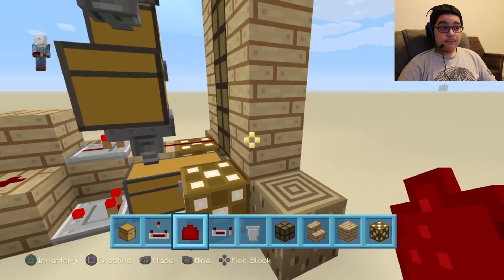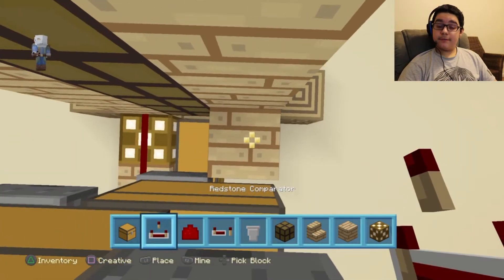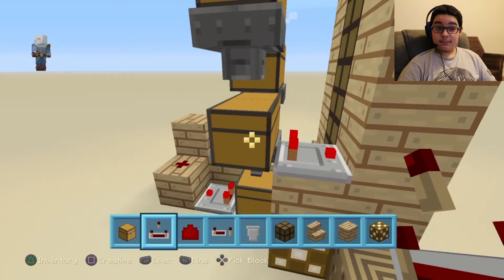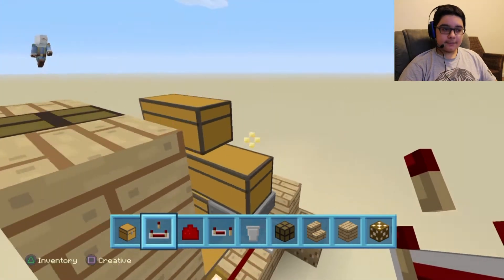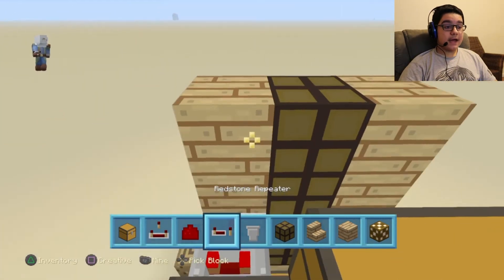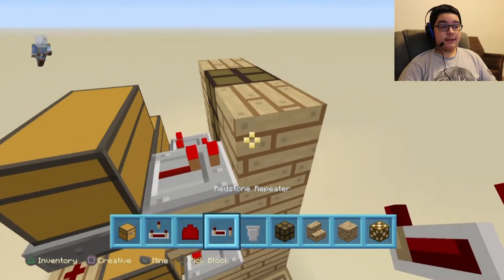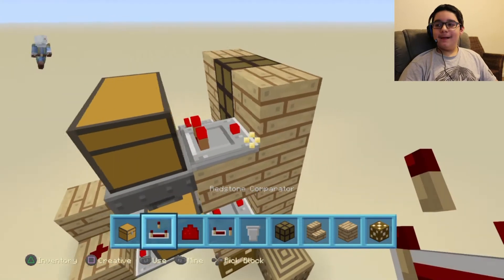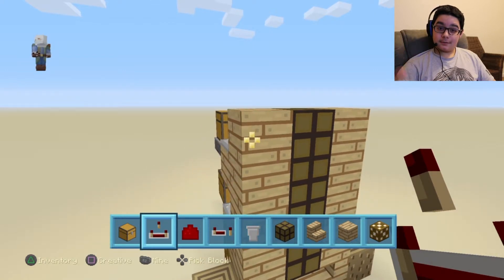Then for the remaining chests you want to place a block and a comparator facing outwards of each chest. That way whenever that chest has a block it will also sense it, and make it in a ladder snake formation. So as you will see we are just going to go side to side, up and down, using a redstone comparator — not a repeater — that way it senses when all of the chests are full.